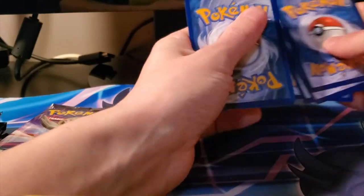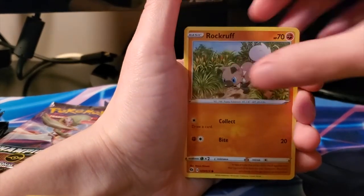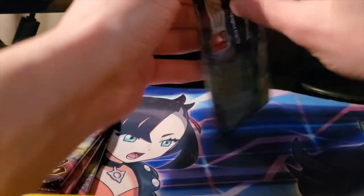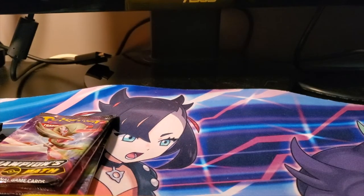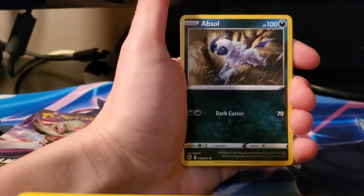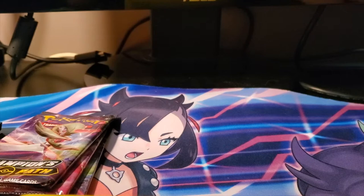We got a Fire Energy, a Suspicious Food Tin, a Hyper Potion, Malamar, Rockruff, Weedle, Swablu, Kakuna, Pokeball, reverse Hyper Potion, and a holo Hatterene. Champion's Path is just a straight-up gamble - you never know what you're going to get. It's one of the more painful packs to open because you're not guaranteed the Zard; I'm pretty sure it's like a 1-in-150 or 1-in-200 chance to get a Charizard.